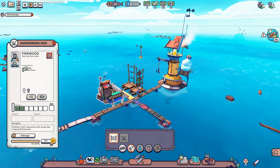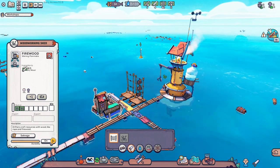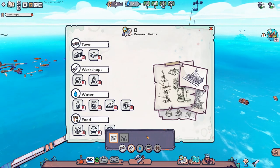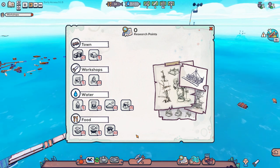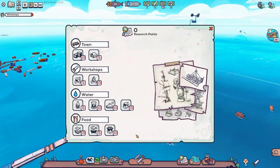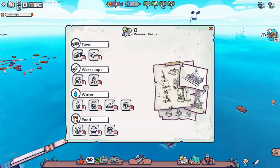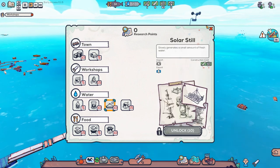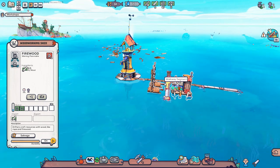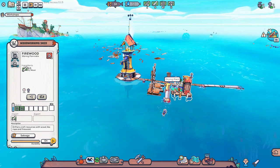The woodworking shed can only do two things currently - it's early alpha access, version 0.15, so things may change. There is research. To get research you need to investigate certain towns which give you research points. A local town just gets you the sail, the next town will give us research points. I'd recommend, if you get the chance, get a solar still, because that gets you water without having to generate it through the full chain. Everything I tell you may change in the future - this is what I'm getting from the current build.